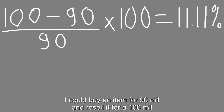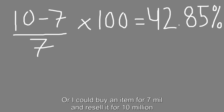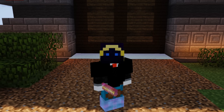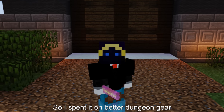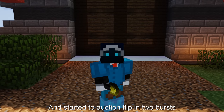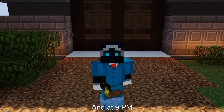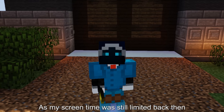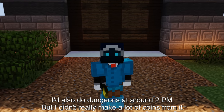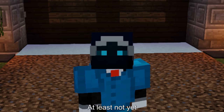I was flipping pets constantly every single day, slowly making tens of millions. I could sell something for 100 mil, or buy an item for 7 mil and resell it for 10 mil. But I couldn't trust myself with the money, so I spent it on better dungeon gear. I did auction flipping in two bursts — at 6 am before online classes and at 9 pm, since my screen time was limited. I'd also do dungeons around 2 pm, though I didn't make a lot of coins from it — at least not yet.